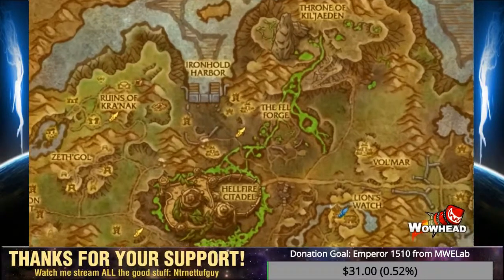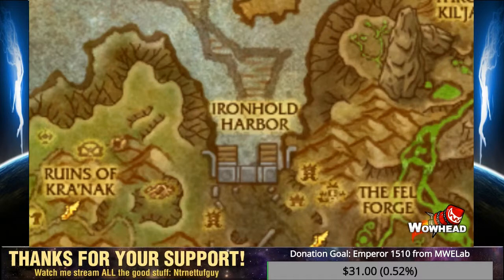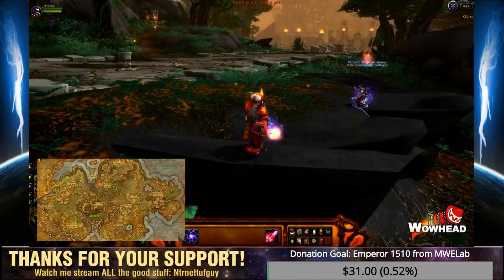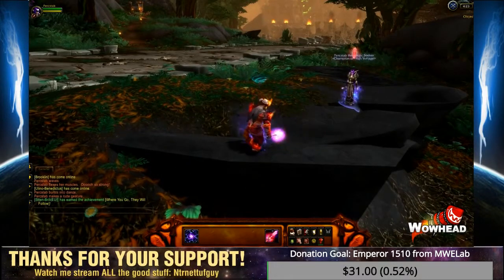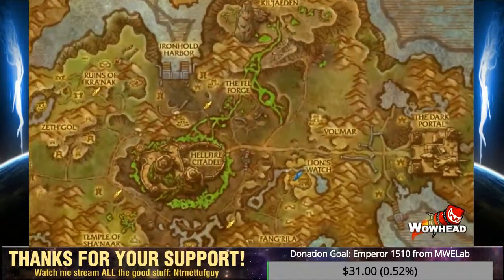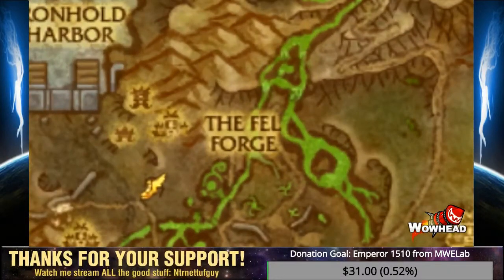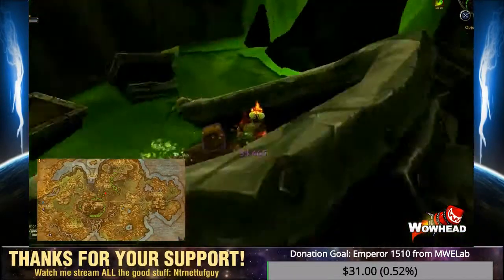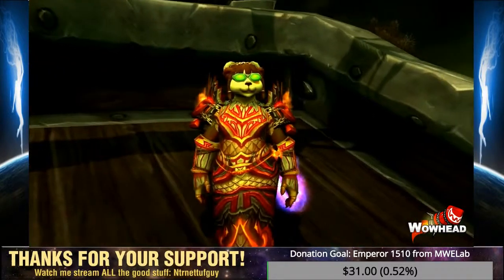Ironhold Harbor serves as the ship docks for the Iron Horde. There is no fel corruption in this area — simply orcs and cannons. On top of a tower, you'll find the Dazzling Rod toy, which lets you play tag with other players. If you successfully hit them, your score increases and you grow in size. Next to Ironhold Harbor is the Fellforge, which is also filled with orcs but infested with fel corruption. One of the most notable treasures in this area is the Fellproof Goggles — a cosmetic helm that resembles engineering goggles but has no engineering requirement, meaning you can transmog it onto any armor type.